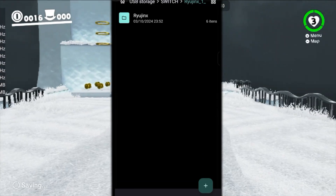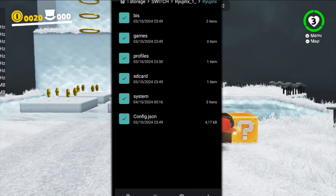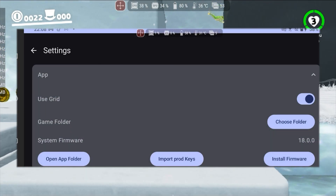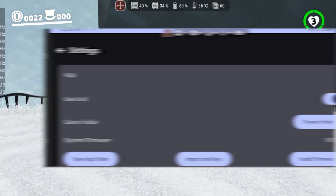Then, unzip the provided files, go to the Ryujinx folder, copy all the files, and paste them into Android/data/org.ryujinx.android/files, replacing the old files. If done correctly, when you open Ryujinx and go to settings, the firmware version displayed will be 18.